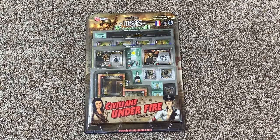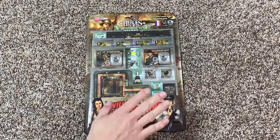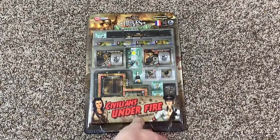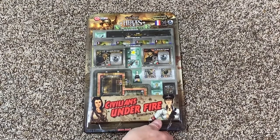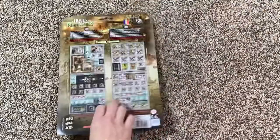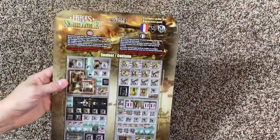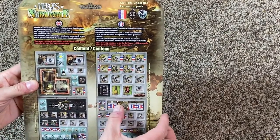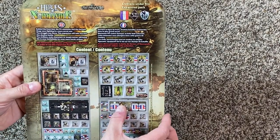Here's a Normandy: Civilians Under Fire expansion pack. This was designed for the original game, but you can use it with the Big Red One — maybe with some little modifications, but for the most part it should work. Behind the front lines, the FFI resistance and the Gestapo thugs were fighting in a secret war.